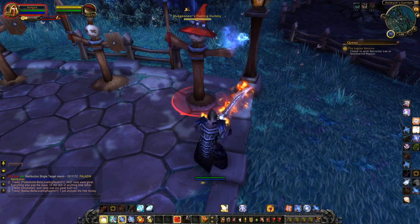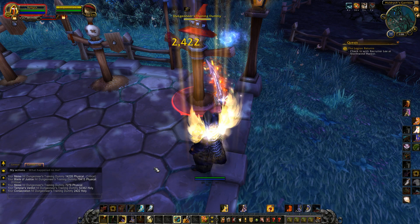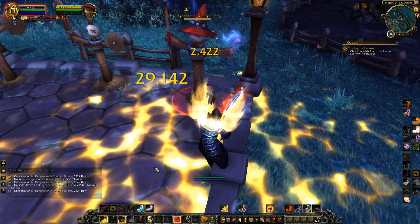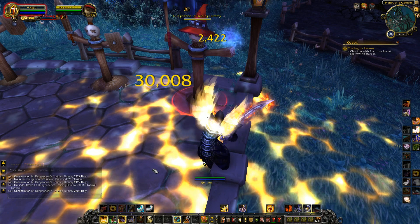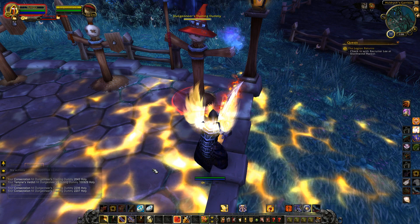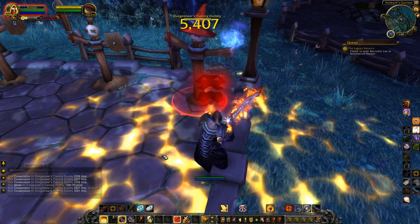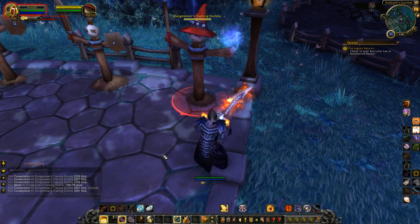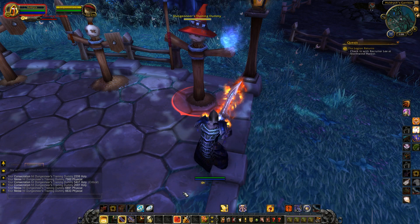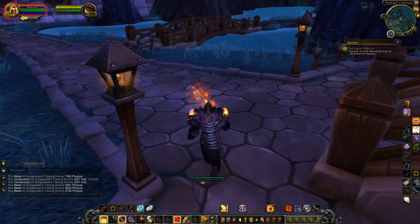And it will basically go through a series of stuff — Templar's Verdict, Consecration, Melee, Consecration, Judgment, Consecration, it's still ticking away. It'll cycle through Blade of Justice, it'll cycle through a series of stuff. When it builds Holy Power, it kills it off. Obviously this one's been written so that it's got some more stuff like for Ashes of Al'ar and all that for when you've got your artifact weapon. But it'll work day one and it'll get you out of trouble. So there's pretty much a macro like this for just about every spec in the game.